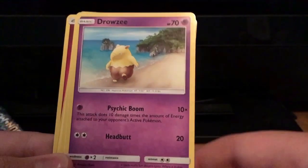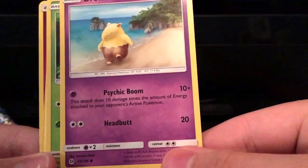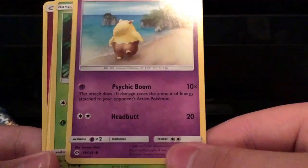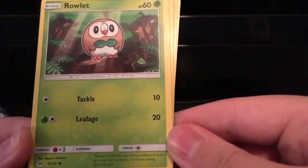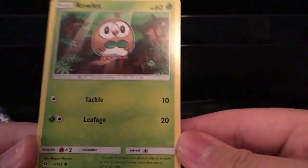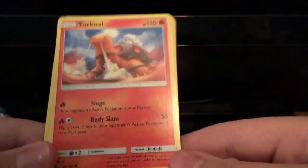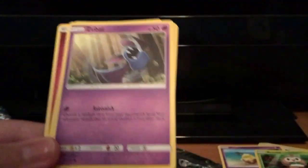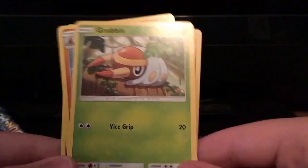A Spinda — nobody wants a Spinda, come on, I want Sun and Moon Pokemon. A Drowzee — Psychic Boom, this attack does 10 damage times the amount of energy attached to your opponent's active Pokemon. And look at the little Rowlet tackling with Leafage.